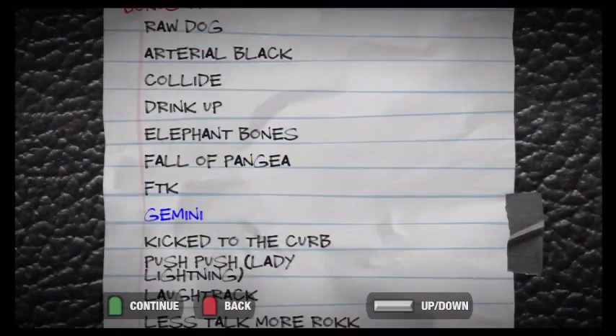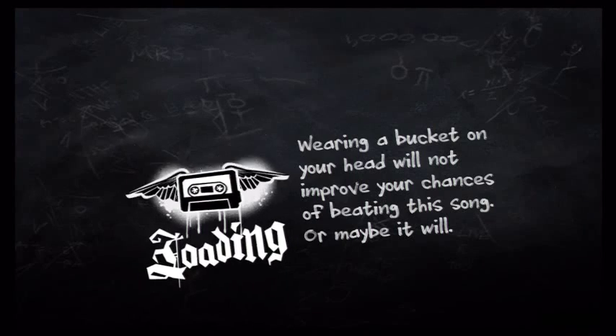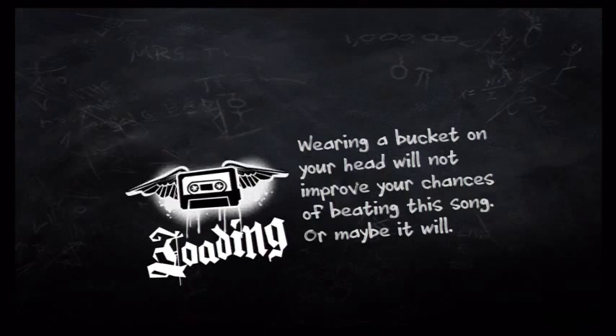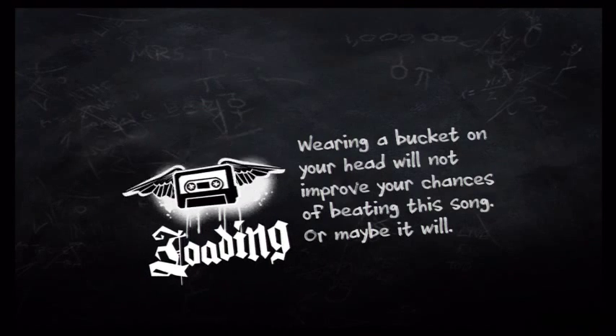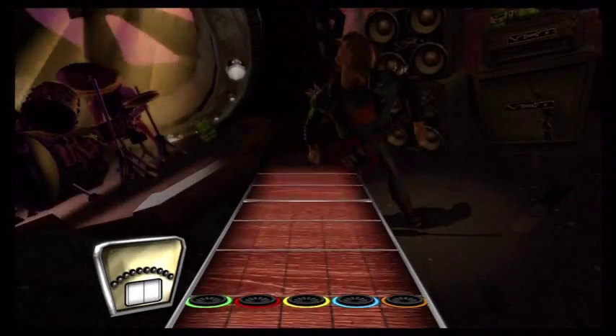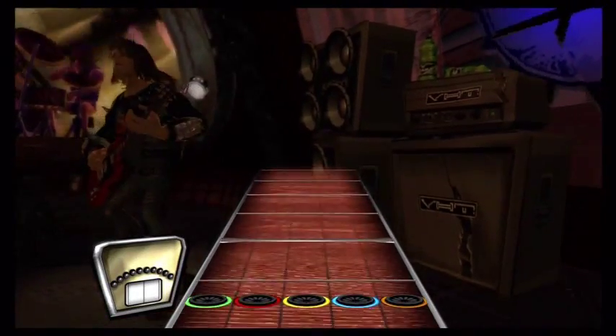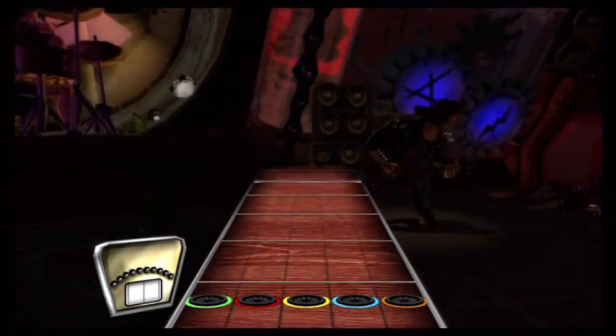Every other song I tried did not work. But here we are, going on to the Jordan glitch. On this glitch, once you start it up it should be the same thing — no sound from the crowd, no nothing. It should be the same song. You're going to be playing this same song throughout all your playthroughs if you want to do this legit. It's supposed to be Jordan, but it's still this song.